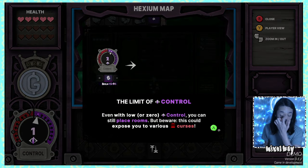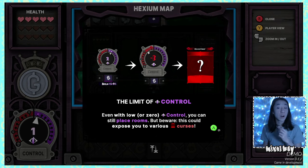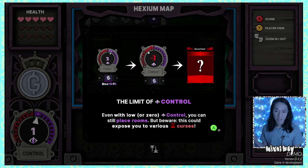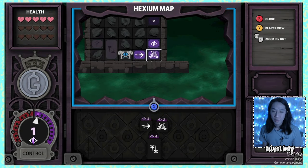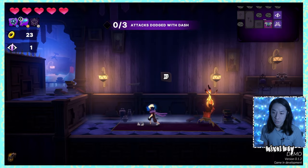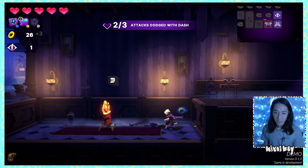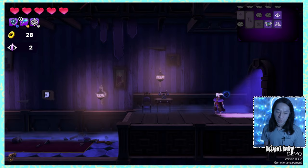Even with low or zero control you can still place rooms, but beware — this could expose you to curses. So there's a gauge where you go into curse control if you overextend. I'm definitely willing to dive into the red to see what happens. Practicing dodging with dash — I definitely missed the timing on that one.